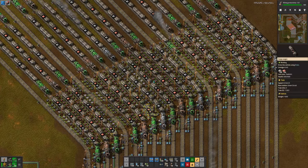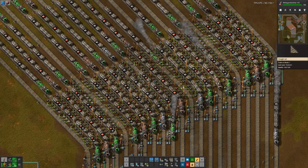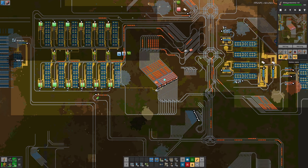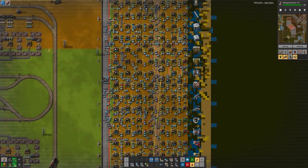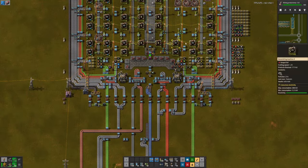Hi, my name is Silifier, and I wanted to post an update on my Green Circuit production. But before I do that, I wanted to give you guys an outline of what the goals and the rules of this base are. The first rule being that logistic robots are not used in production anywhere, other than in a mall, so that you can collect all of your personal needs.